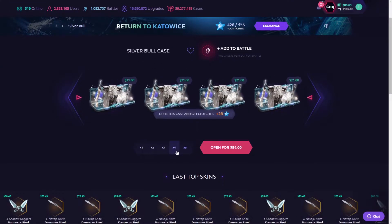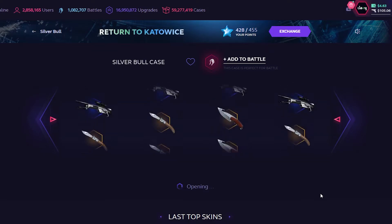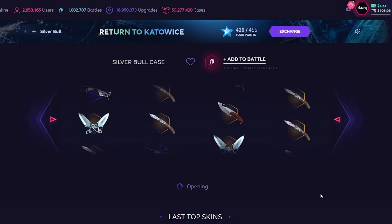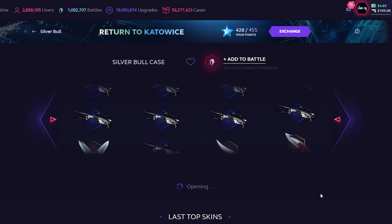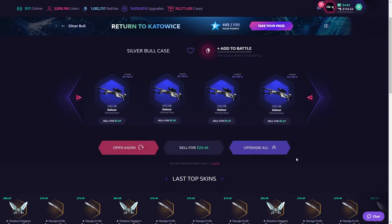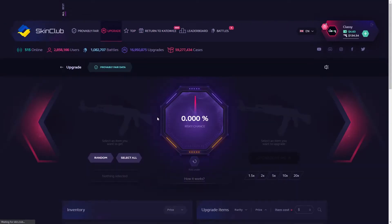Let's try the Silver Bowl — let's do four of these for 84 bucks. I think it's like a 15% chance of a knife, so if we get two we're actually in really good profit. Please at least just one — oh, that's rough, that's so painful.